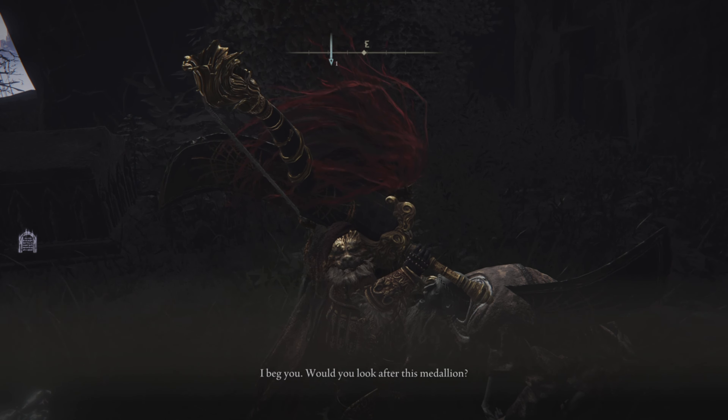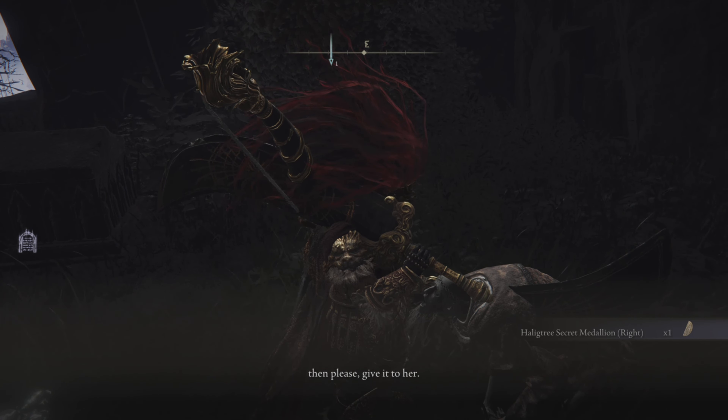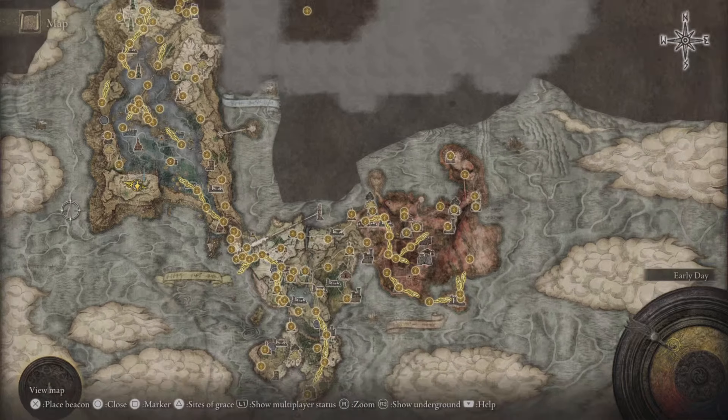We are going to skip the dialogue — you guys are not interested in this. So we got the medallion. 'If you should meet the young Albin Aureclate, then please give it to her.' And what we are going to do now is go back to the round table.